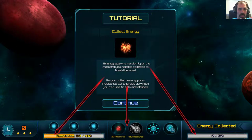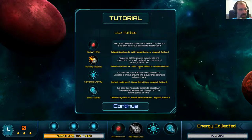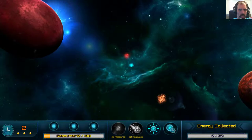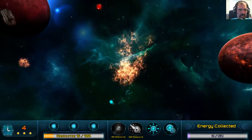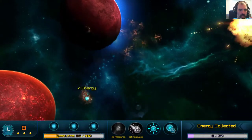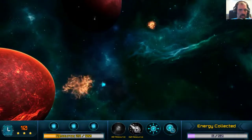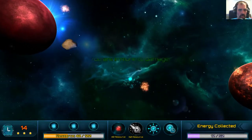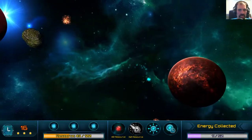Energy spawns randomly on the map — you need to collect energy. Did I play this game? I think I played this game before, but it wasn't reviewed in my list, so maybe it's a similar game under a different name. Wait, why am I a blue dot? You need to damage — so I'm not a spaceship, I'm a blob.